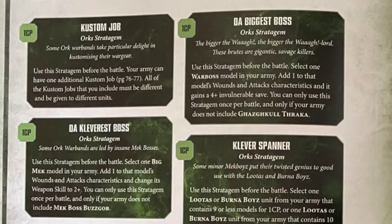The Biggest Boss is generally a good one - you're almost certainly taking a Warboss and giving him some upgrades, so you want him more survivable. For 1CP give him an extra wound, an extra attack, and a 4+ invulnerable save. Absolutely fantastic. You can't use it if you've got Gazgkull Thraka, but if you're not taking him, every single Ork player is going to take this - it's a bit of an auto-include, like a Chapter Master for Space Marines.